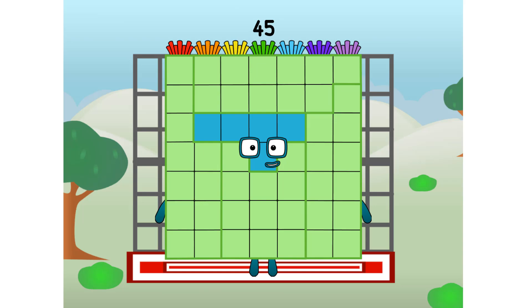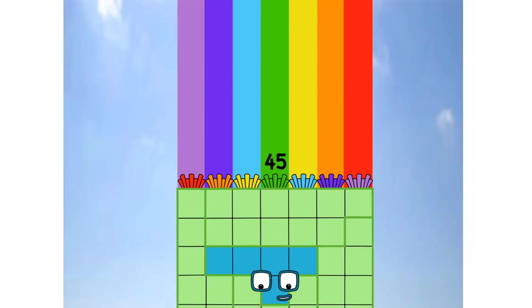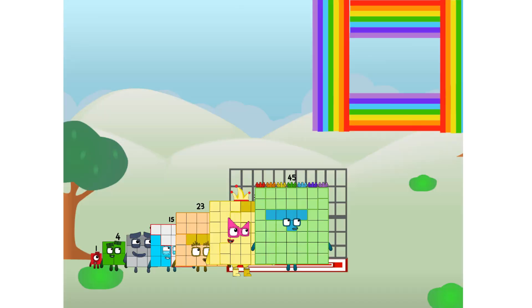45 commencing rainbow test flight. All systems checking out. Seven by seven. Wish me luck. Whoa whoa whoa! Yowzer, didn't get that high, but I did just invent the square rainbow. Guess you've got to give it a go to get lucky.